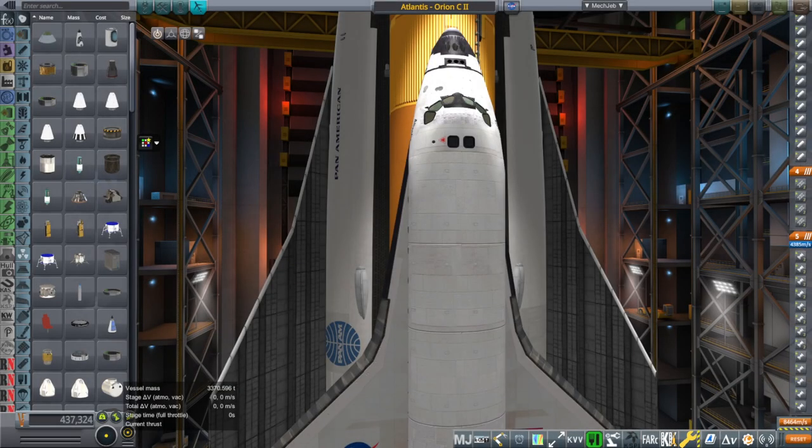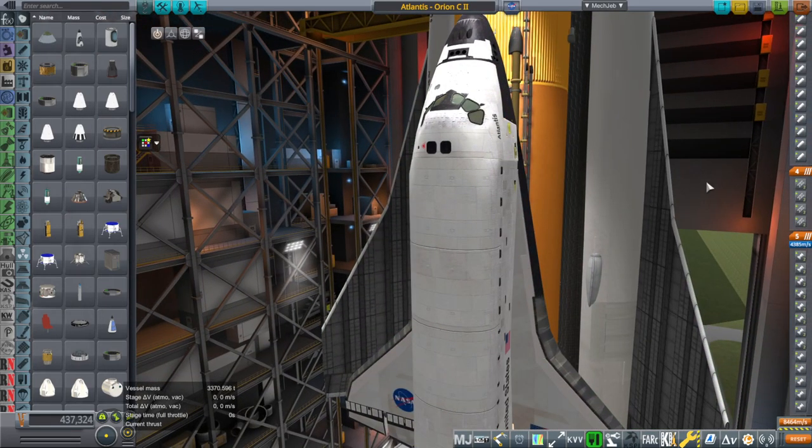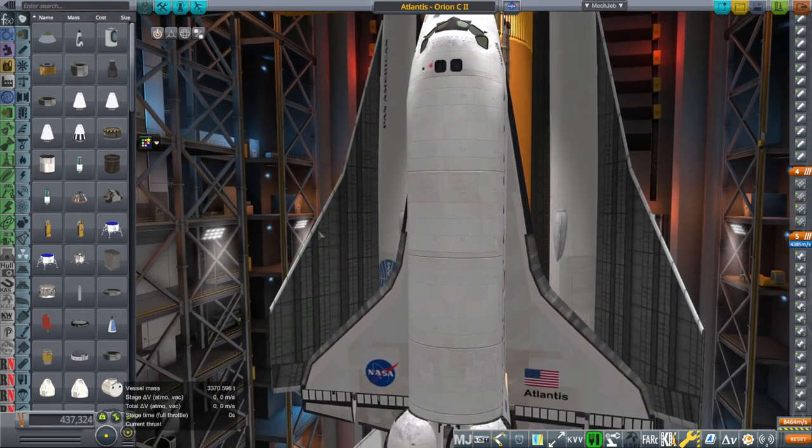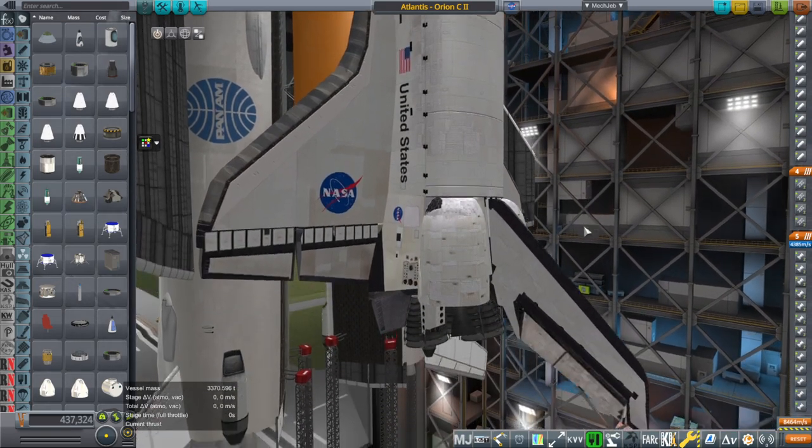Hello everyone and welcome back to Realism Overhaul Sandbox in Kerbal Space Program 1.8.1. In this video I'm going to continue testing the space shuttle with the Orion carrier plane boosters taking the place of the solid rocket boosters that the shuttle normally had, and of course I have made some changes to make things a little bit better.